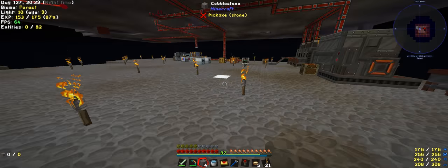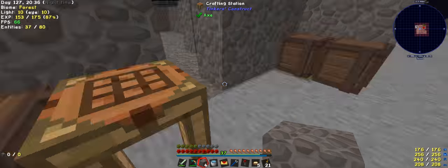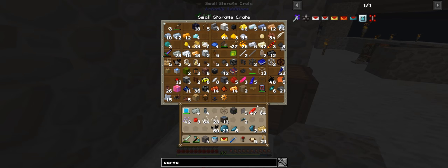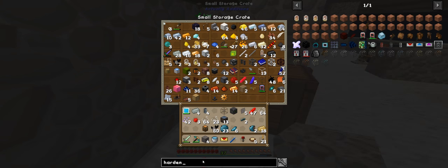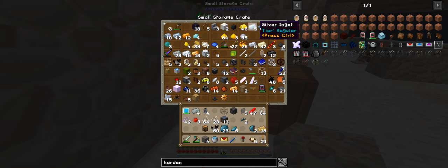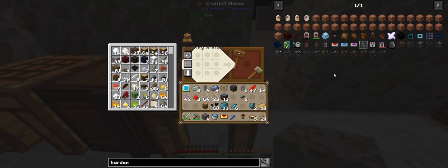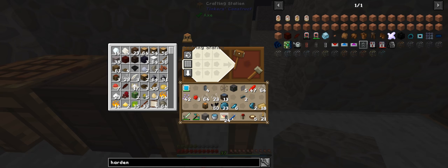I'll get another tank because I want to have a storing spot for this. I need some hardened - lead and Invar. Let's grab four of them and eight of them, quickly click on here and here, and bam - 24. This will be enough. Since this actually auto outputs, this would be working quite nicely.